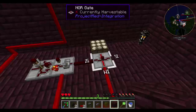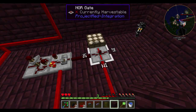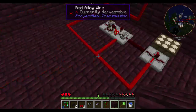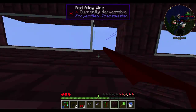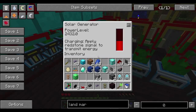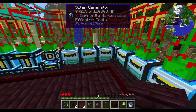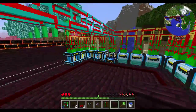At nighttime, whenever this shuts off, it will automatically turn on all the red alloy wire, automatically making all of them dump at night. That way day starts fresh. Solar generators have massive output. I have five X8s, one X64, and a whole bunch of X1s.